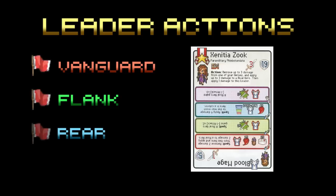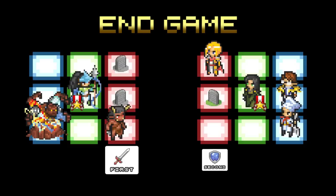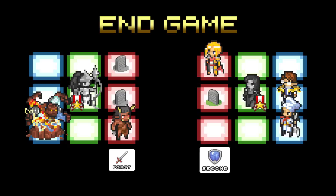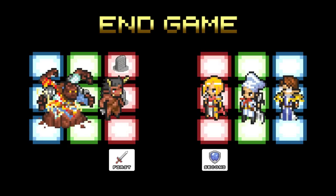Fifth, leaders that are able to do their actions can still activate their actions regardless of wave. Lastly, Pixel Tactics is about defeating the rival's leader. Because of the special rules on casualties, more than one leader may fall. If this happens, then both players compare the number of remaining heroes in their units. The player with the most heroes left in their unit wins the match. And if it's the same number, then it's considered a tie.